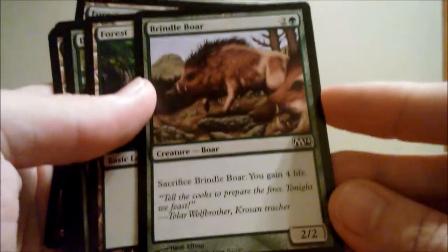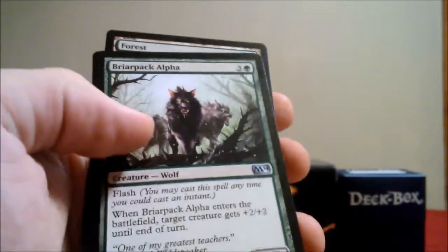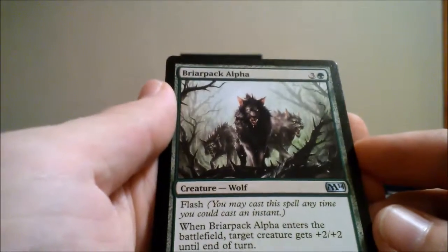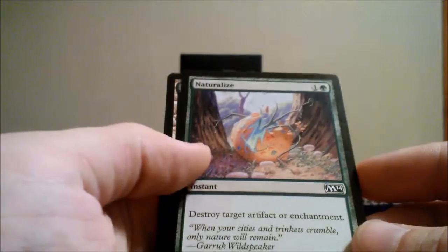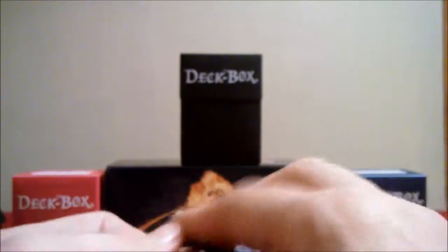Brindle Boar — a lot of people know what it does, you can sacrifice it for health. Deadly Recluse has reach so it's always good. Briarback Alpha, it's an uncommon with flash — definitely a good card in my opinion. Destroy target artifact or enchantment — this can get rid of artifact creatures which sometimes can really help you out. So we got a decent randomized pack there for green with a couple uncommons.